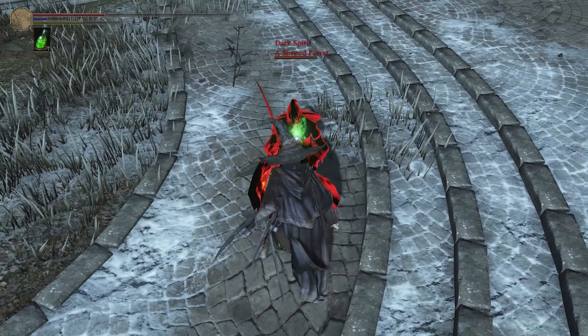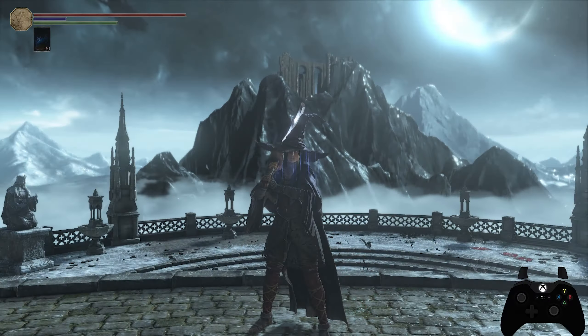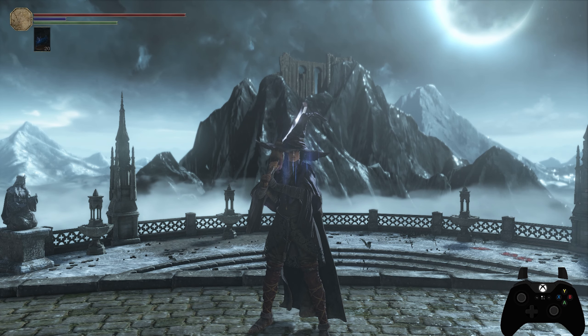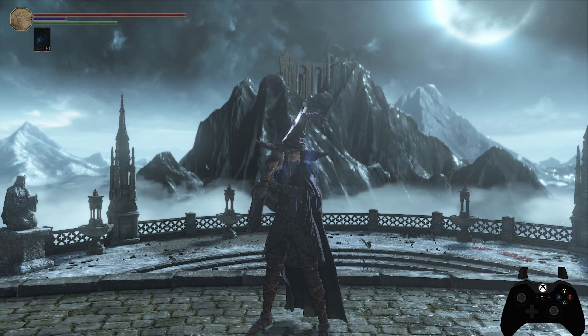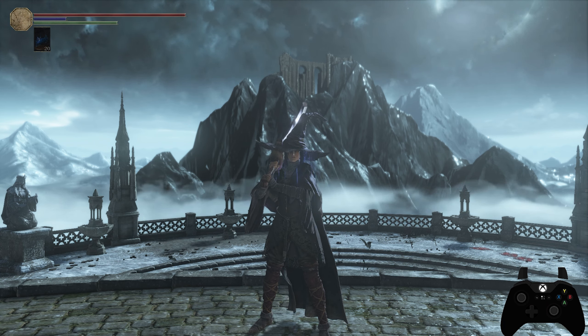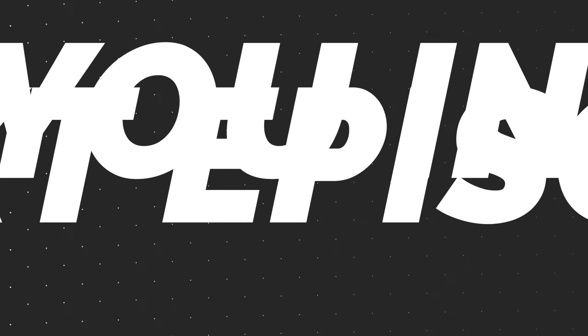The reason I've been covering these basic attacks and functions is so I can explain exactly which attacks are parryable and which aren't. Running attacks and rolling attacks are very different from standard R1s with ultra weapons, and the same goes for weapon arts — some can be parried, others can't, and some only in certain parts of the animation. That brings us to the end of this video. I hope you enjoyed, and I'll catch you in the next one — peace.